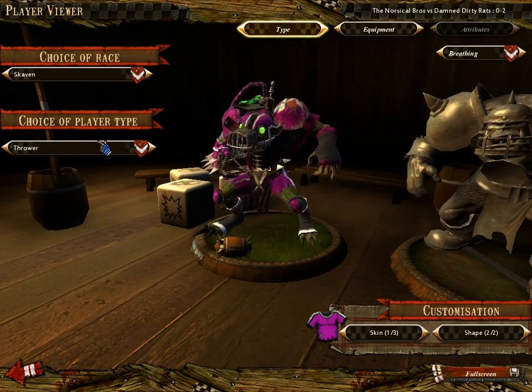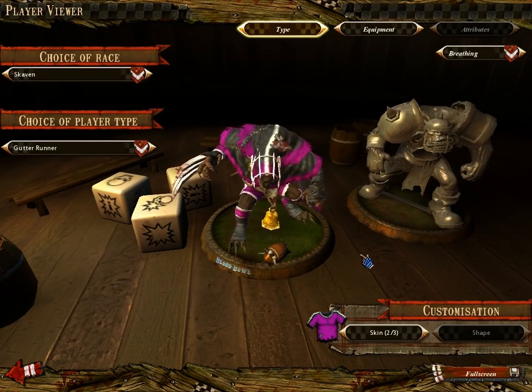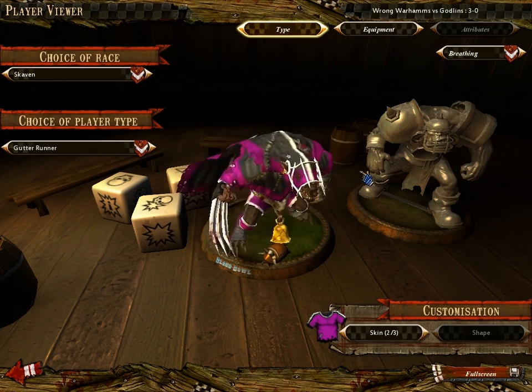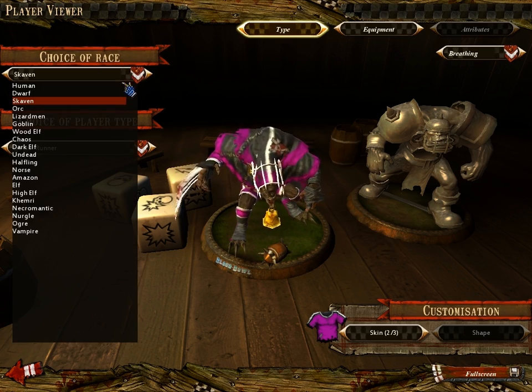As a counterpoint to the dwarves, we have Skaven — giant rats that are very quick and not great at punching or being punched, but very good at handling the ball. So what happens in Skaven games is you generally end up scoring a lot of touchdowns but also sustain several injuries.